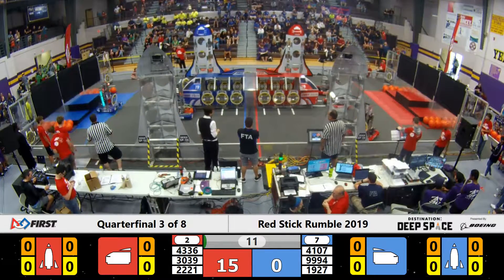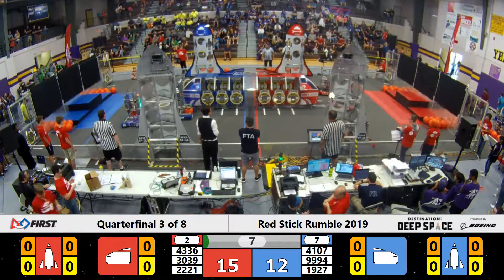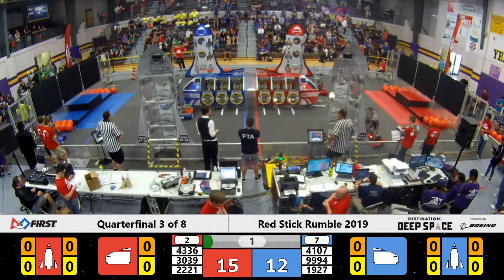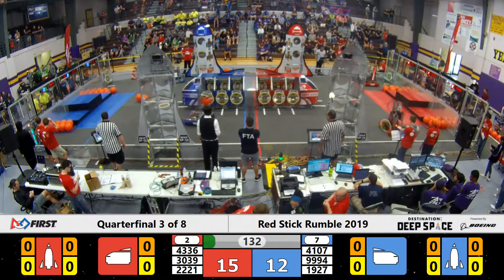Red and Blue Alliance are both moving across the field, getting some points. 30-39 getting a hatch panel scored onto their side of the cargo ship. It looks like 43-36 is trying to get a hatch panel scored on their rocket, but they may not be able to make it. Sandstorm has ended, and now it's all about the tele-op.